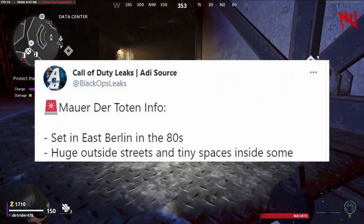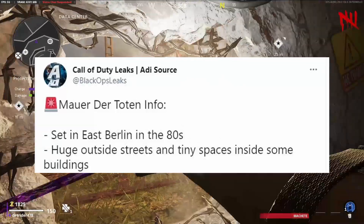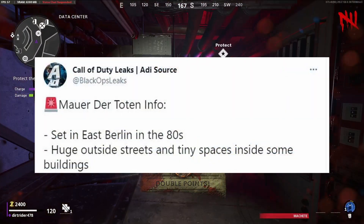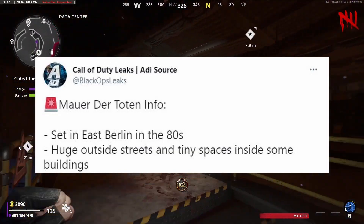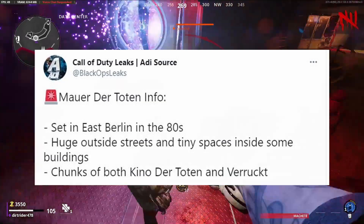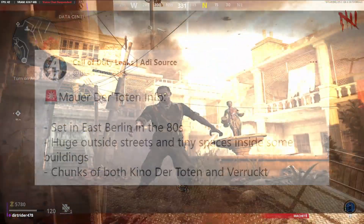The leak said it was set in East Berlin in the 80s, and that is exactly what we can see from this picture. The next part of the leak says there is a huge outside street and tiny spaces inside some of the buildings. We can confirm there are plenty of buildings, and we can most likely go into those buildings. The streets — yes, there are plenty of spaces in the street to run around. Three things about this map were all confirmed true.